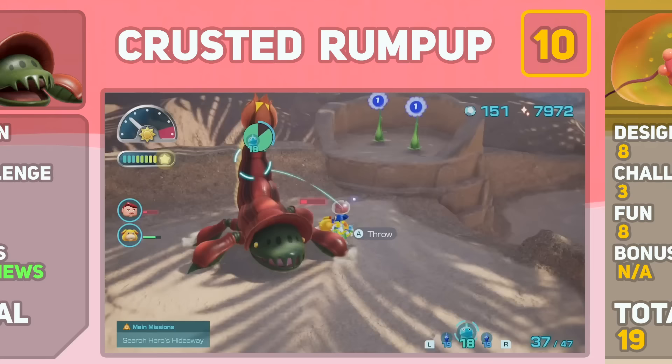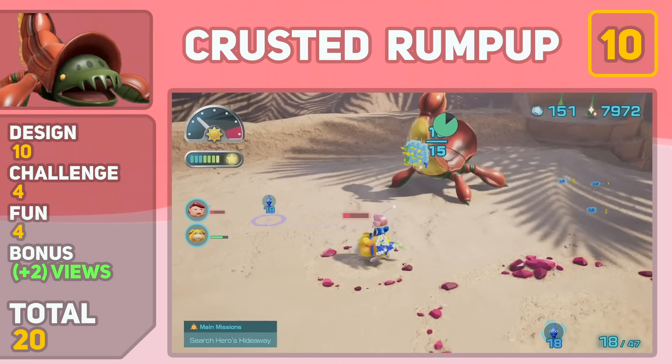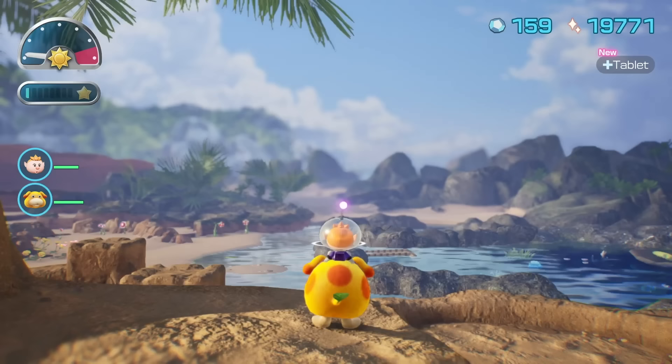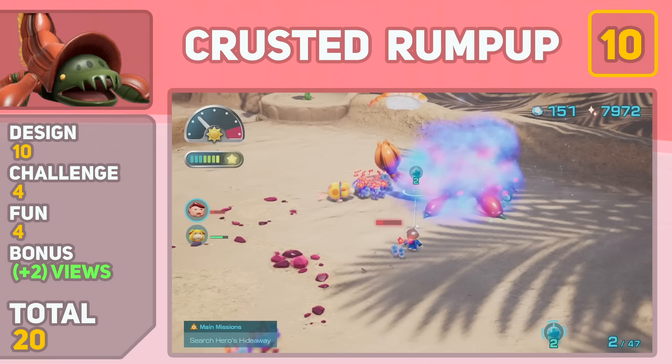Coming down to our number 10 spot, we have the Crusted Rump Rump. That's the name — Rump Rump. Battling this boss on top of the sand castle in the Serene Shores is a moment I'll never forget. The fight itself is pretty basic: throw a Pikmin at his tail, then strike. But the design of this enemy is impeccable, and that outstanding view of the entire Serene Shores while fighting him makes it that much better.